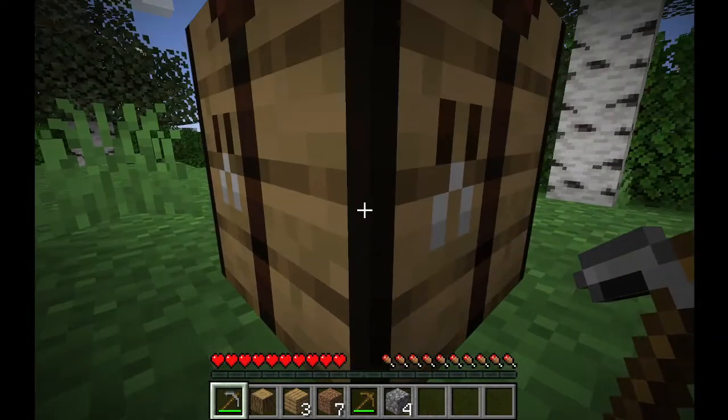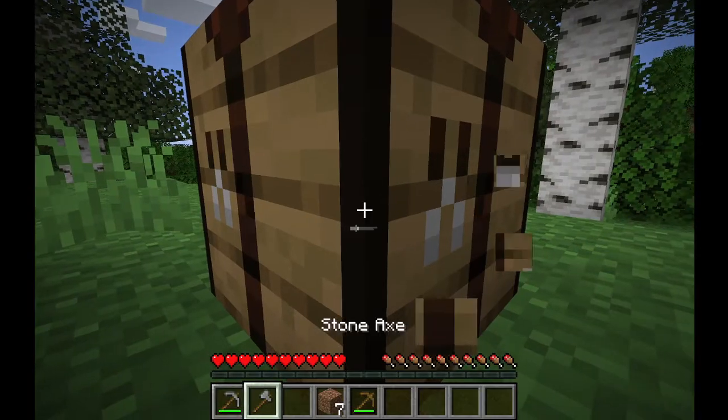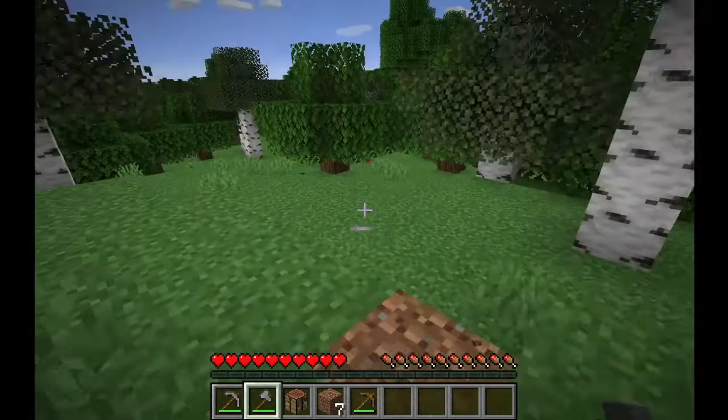Now let's get enough stuff for a stone axe, because it's good to have a stone axe just in case night comes or something. Night shouldn't come for a little while, so it should be fine. One beautiful stone axe.